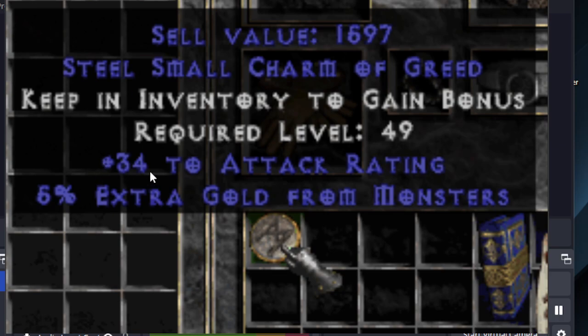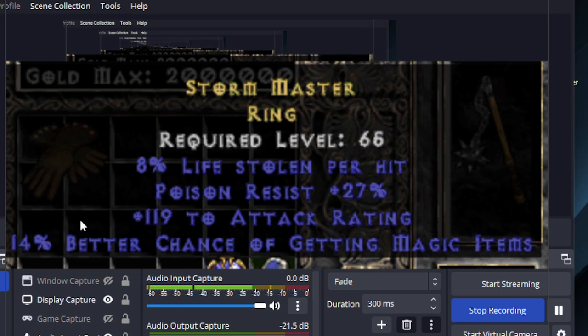I got a 34 to attack rating and 5% extra gold from monsters small charm — pretty good, not amazing but still pretty good. This ring could potentially be used, but again not amazing. If I was going to use Nagel Ring, then maybe I would use this instead, because of 8% lifesteal, 119 attack rating, poison resist 27, and 14 magic find.